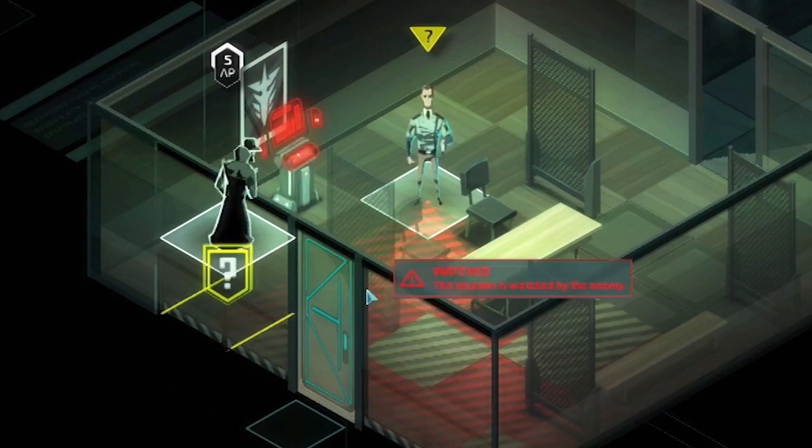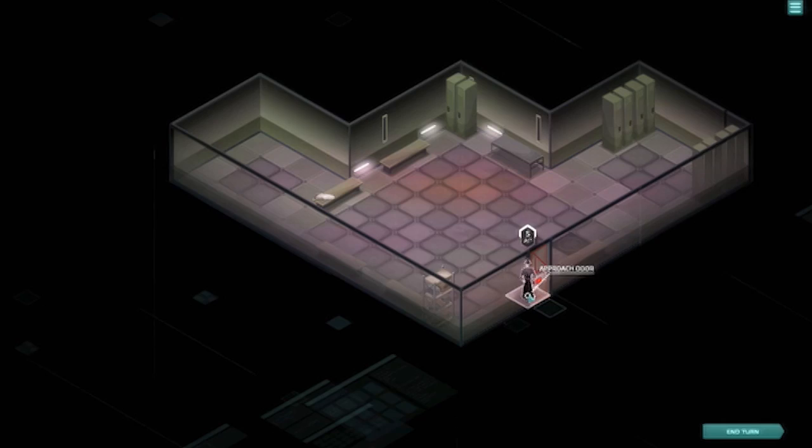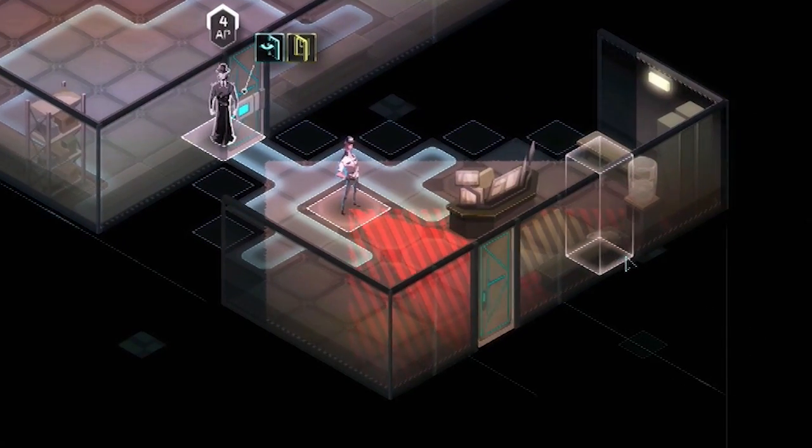So you have to factor in visits to power terminals in your turns as well. In some of the more complicated levels there's a lot that needs hacking, but you've only got limited power, so you have to be very strategic about how you use those power points. We don't have visibility on the hallway — you'll have to manually check for hostiles.